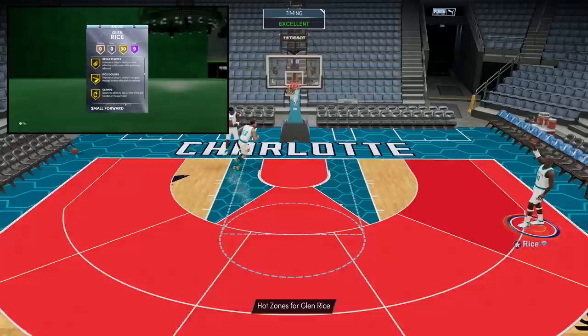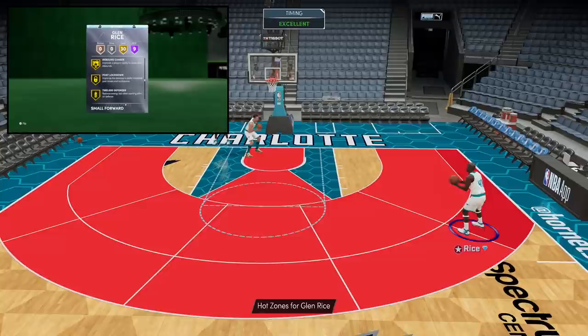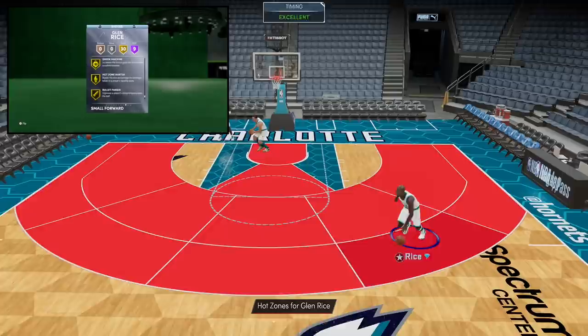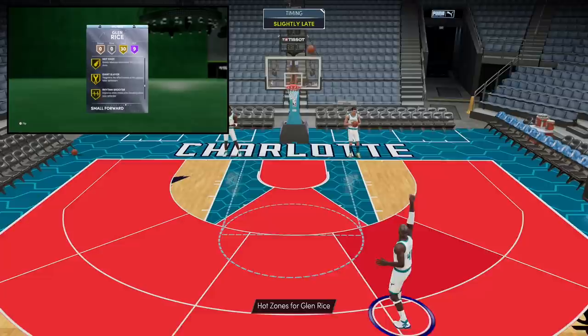I thought they would balance him by making sure he can't hold clamps, but he already comes with gold Clamps, gold Pick Dodger, gold Intimidator, gold Posterizer, Rebound Chaser, Post Lockdown, Tireless Defender, Antifreeze, Giant Slayer, Rhythm Shooter, Bailout, Downhill, Quick First Step, Unpluckable, Green Machine, Hot Zone Hunter, Bullet Passer, and Special Delivery.